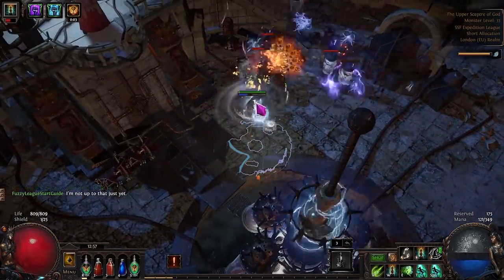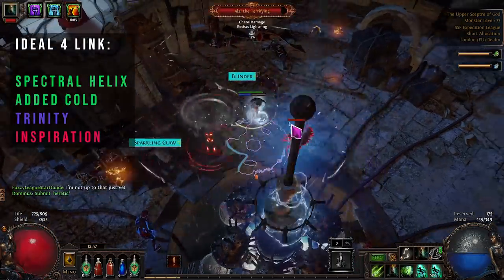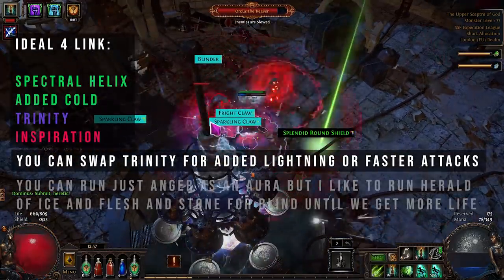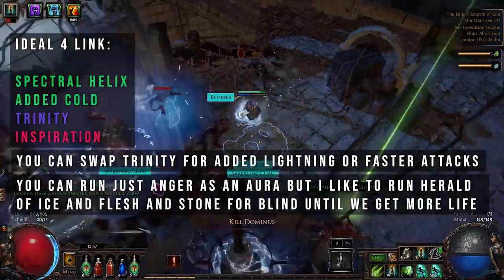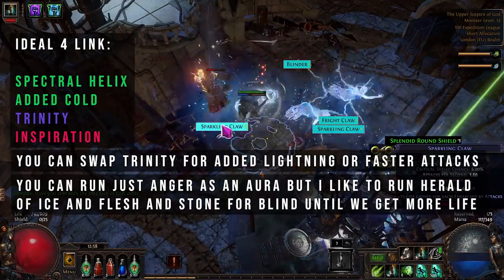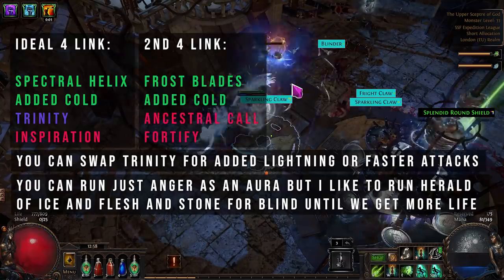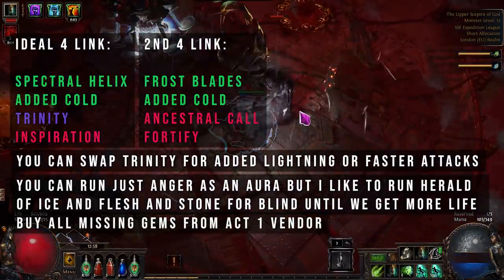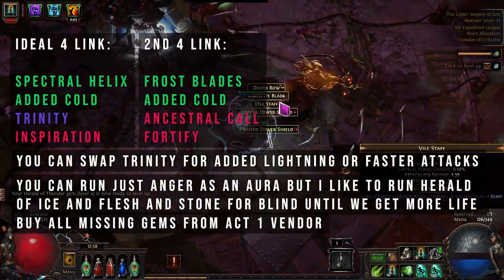Before covering Act 4, let's talk quickly about four-links. Our aim is to have a four-link of Trinity, Spectral Helix, Added Cold, and Inspiration. We're going to drop Onslaught as we get that from our first Ascendancy. However, until we hit Act 5, do a bit of respec and pick up Mana Leech — we can't run Anger, which makes it difficult to balance Trinity because we're running Added Cold. So I'd recommend either running Helix, Added Lightning, Added Cold, and Inspiration — or Helix, Faster Attacks, Added Cold, and Inspiration. When you pick up a second four-link, we're also going to run Frost Blades as a clear skill, since Helix can be a bit clunky. For that, use Frost Blades, Fortify, Ancestral Call, and Added Cold. You can buy Frost Blades, Added Cold, and Ancestral Call all from the Act 1 vendor. Transition to four-links whenever you can, but ideally have a four-link Helix ready for Lab and Belly of the Beast.